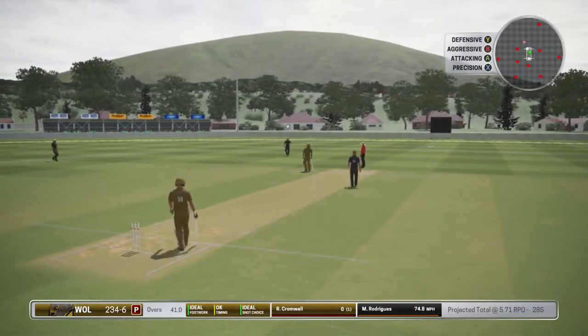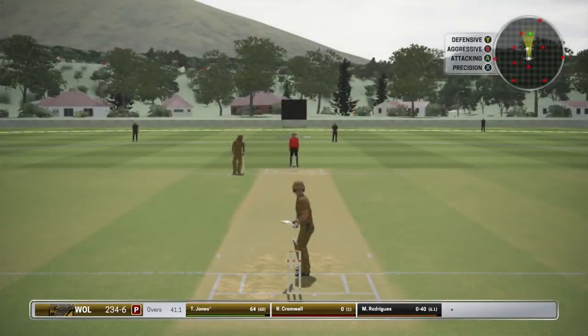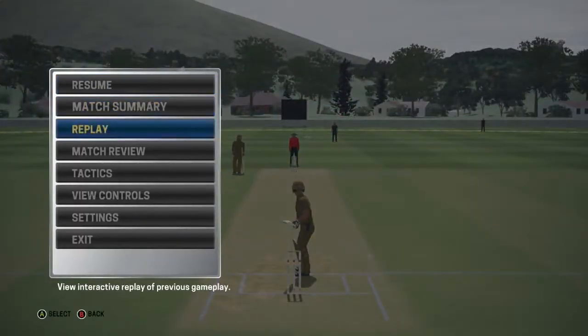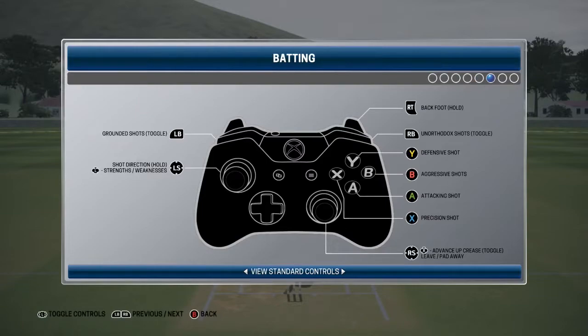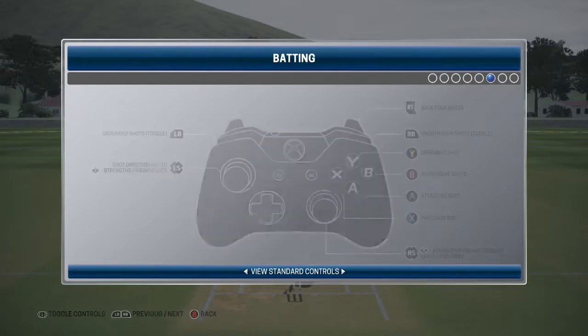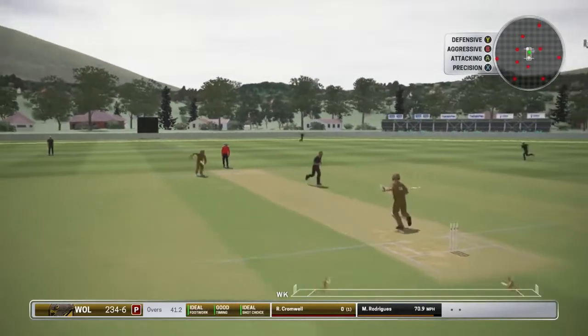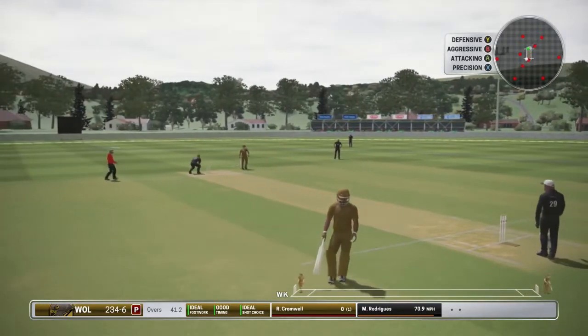That's a good ball. I'm just going to change the brightness on my telly - I've changed the settings the last few days, it looks a bit odd for this game. That's much better. A dot ball there. With these bounces, we just click the defensive button to leave. You can click the right analog stick to just leave it and put the pads away, but I'm not going to try that today. I don't want to be too risky. That's a decent shot - going for the two there would be risky, so we're not going for it. Just the one, but runs are runs.